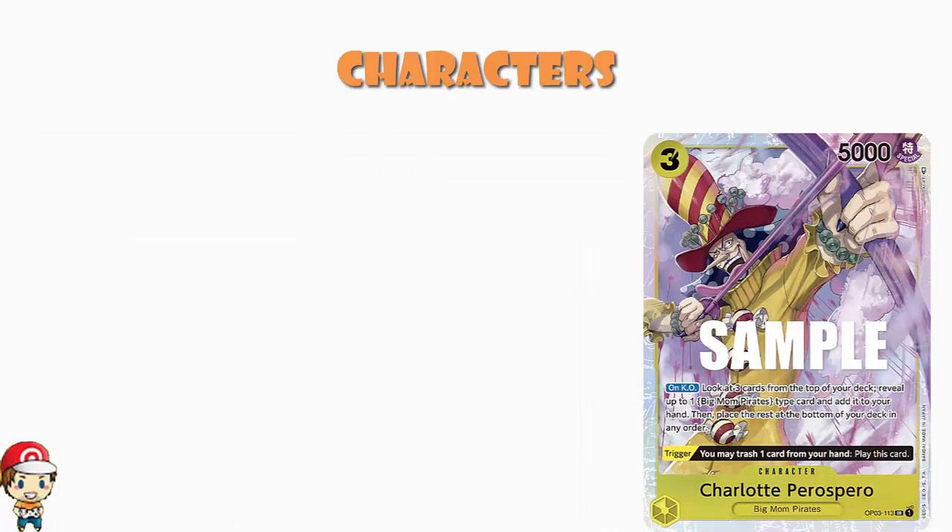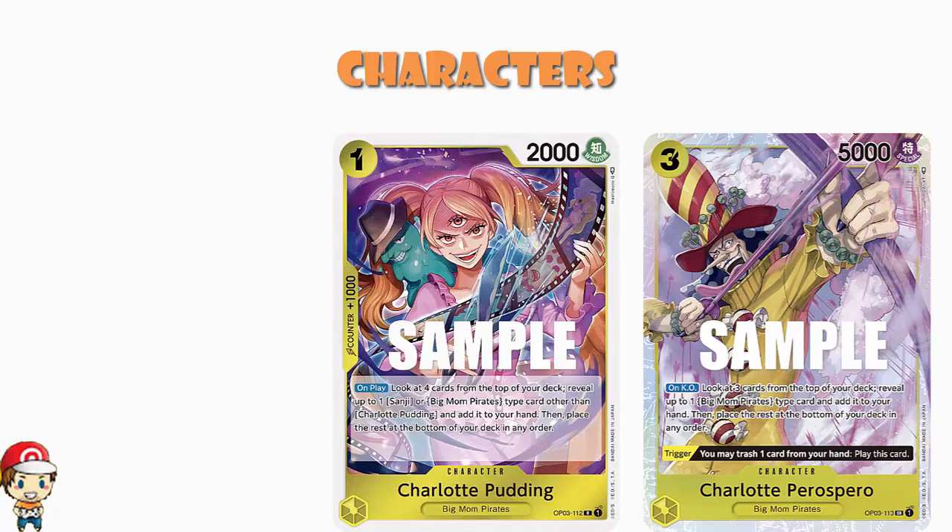Charlotte Perospero is a card we're all familiar with and sees huge amounts of play — three cost, 5000 power. It's got a trigger that lets you discard a card from your hand and play it. On KO, look at the top three cards of your deck, find a Big Mom Pirates card, add it to your hand, and the rest go to the bottom. So you've got Charlotte Pudding to search at the beginning and Perospero to search as well — this is very much a Big Mom Pirates deck.